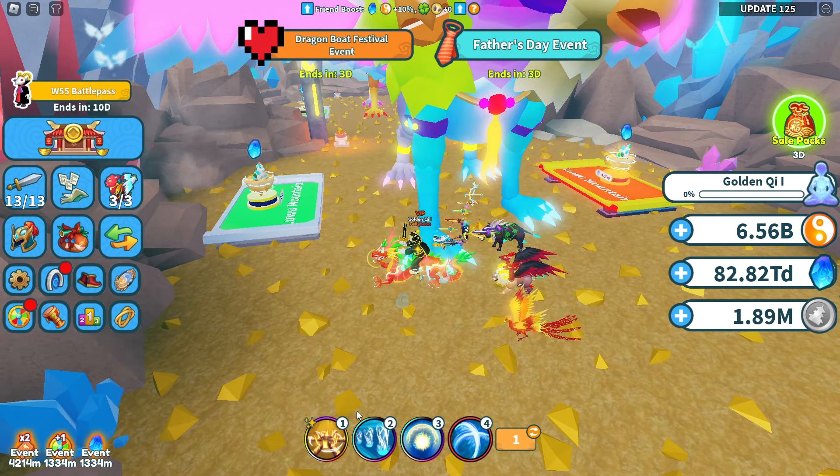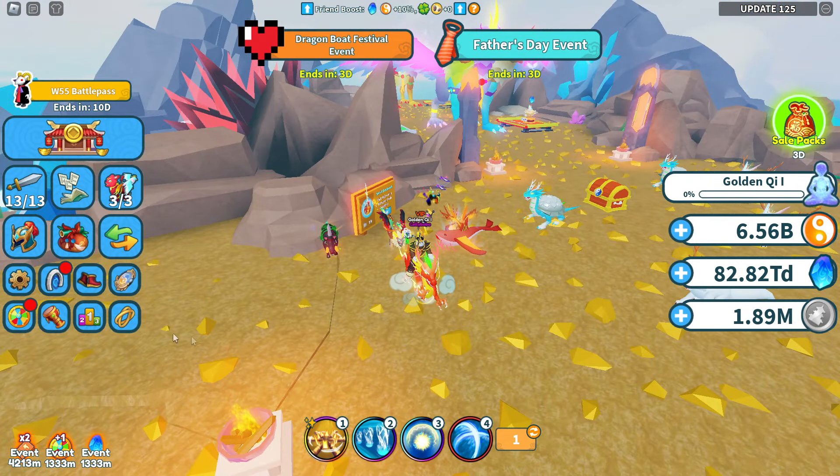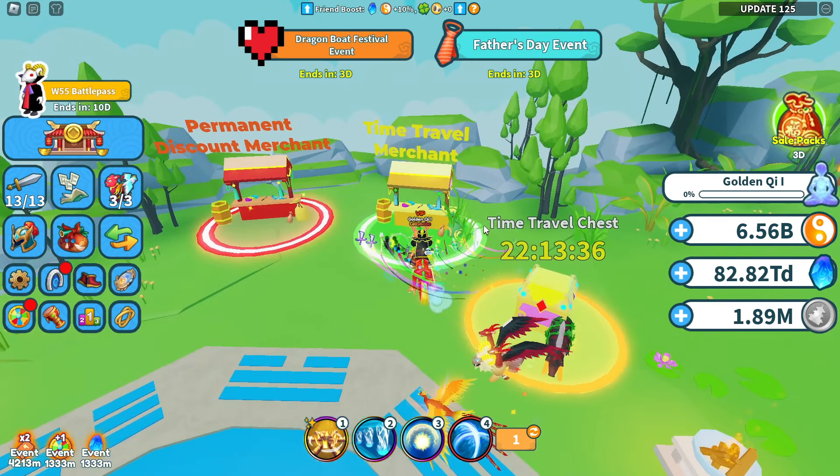If you want to grind chi as a lower level, go to your achievements and scroll down to find Chest Breaker. Every time you destroy a certain amount of chi chests, you gain 10% more chi earned. You want to make sure you're destroying these chests and getting as many as possible. Even having 80,000 done is still quite low — you want to go further and beyond, because it's 10% chi earned from every single thing you do in the game.